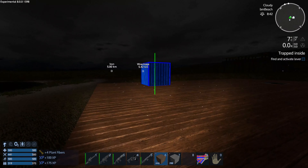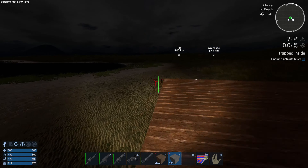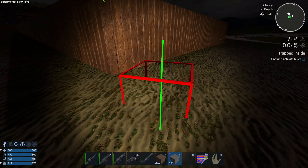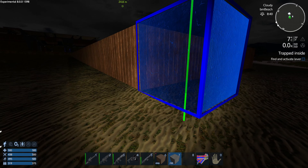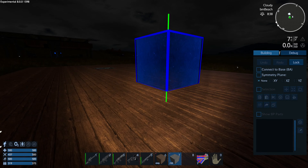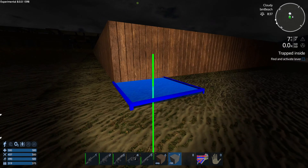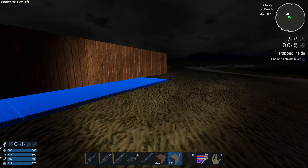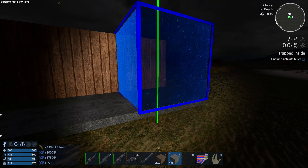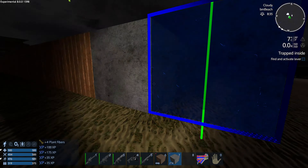I want to have storage in here — I'll probably put it in the floor so it's not taking up a lot of place or looking ugly. I want this to be a nice little beach compound, up to about here — yeah, that's big enough. I want to have a little terrace.